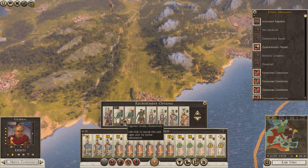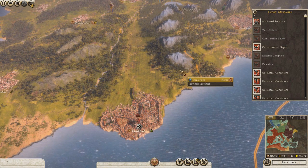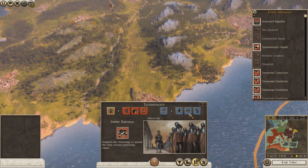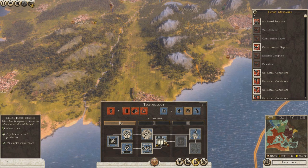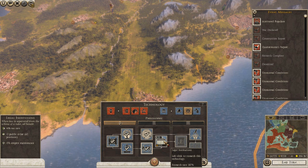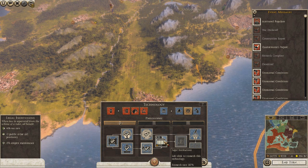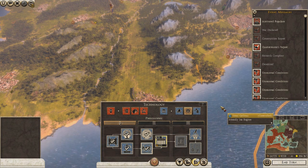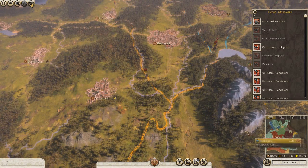Ligurian cavalry - that'll be two. In two turns he'll be set up. Research completed - plus 4% tax rate, plus 3 public order for all provinces, minus 5% maintenance cost. Getting your philosophy up to level two early game is important. For some dumb reason I waited till late game - that was really stupid.